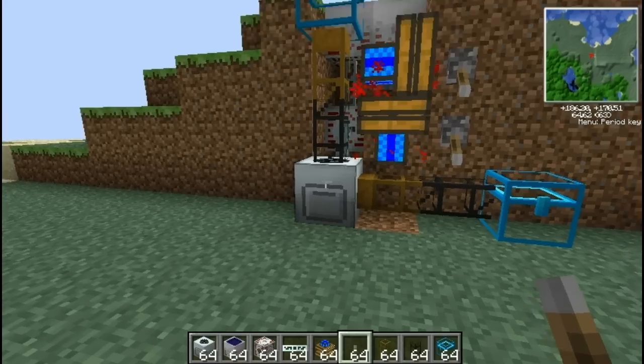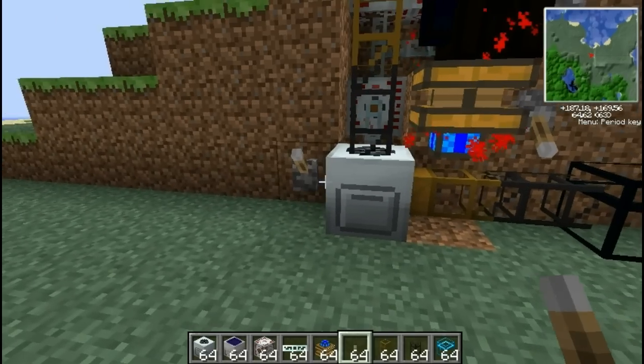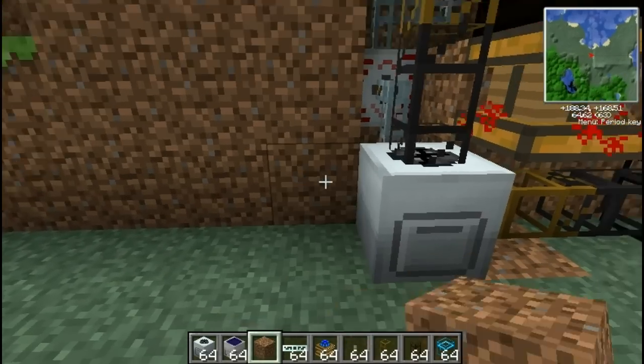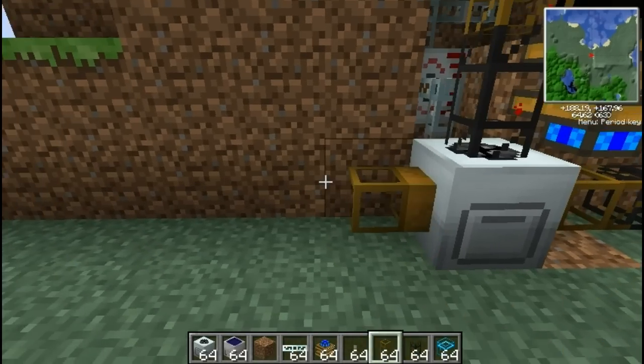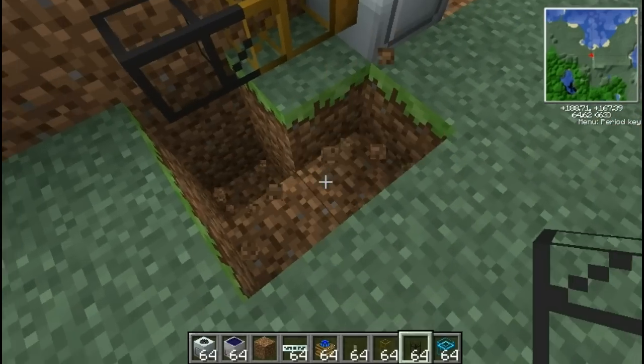So there you have it, a fully automated macerating system. Although you have to watch it sometimes because once it gets fully powered up the top it can feed faster than this one can suck out. So it's a good idea to either add another chest or connect it up like I'm going to do here.